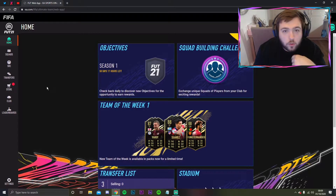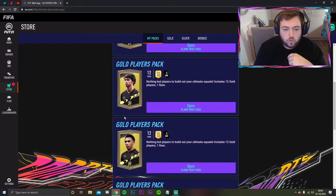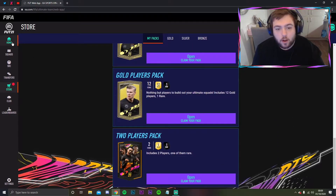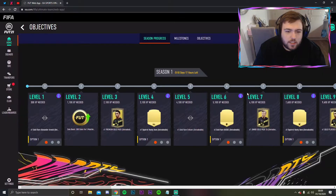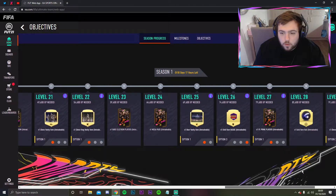This is just a quick look around the web app and we're going to open up the free packs. We've got one, two, three, four, five, six, seven packs to open, which is going to be great. This is what the web app looks like this year - the color scheme is very very nice. We've got objectives, and I'm going to scroll to the end.